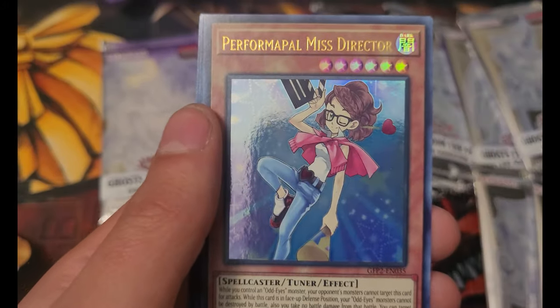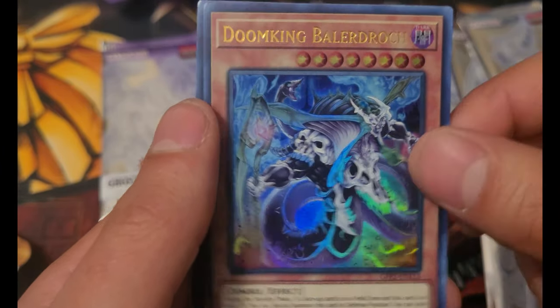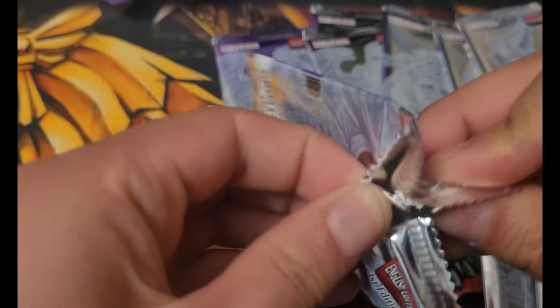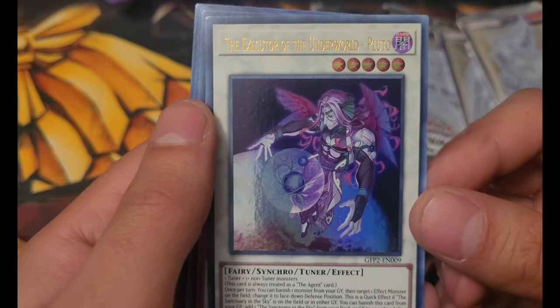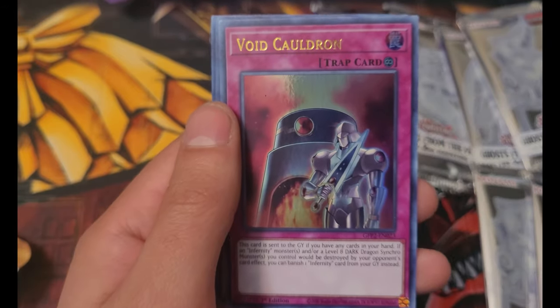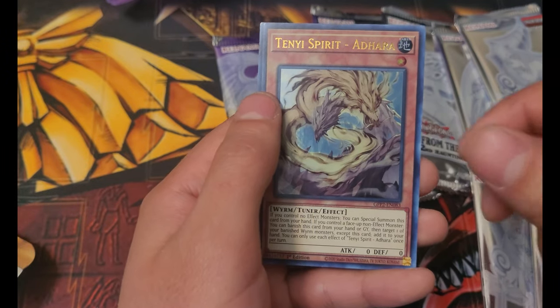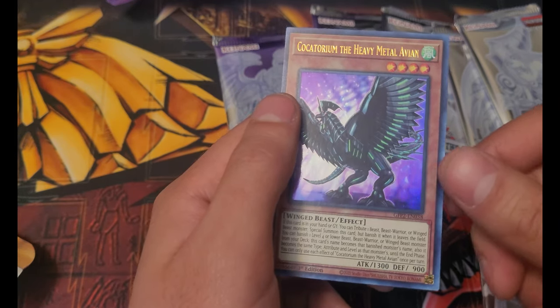DDD Savant Thomas, Performapal Miss Director, Shell Knight, Doom King Valdorok, and another Yorny. The Executor of the Underworld, Pluto, Void Paladin, Majesty Hyperion, Tenye Spirit Adara, and Coquitorium the Heavenly Metal Avian.